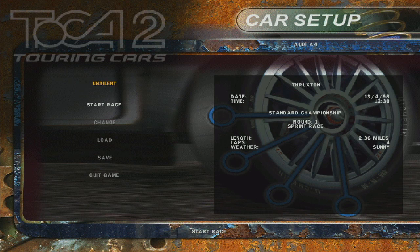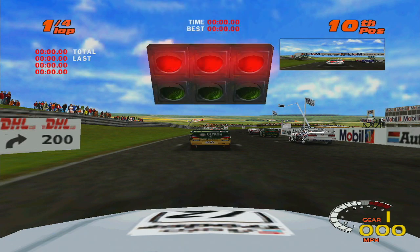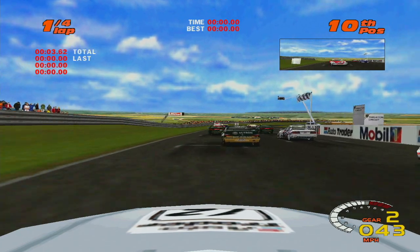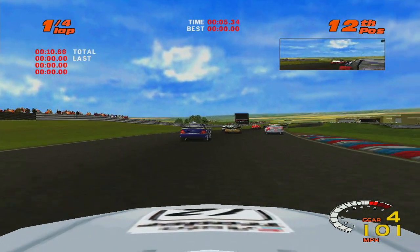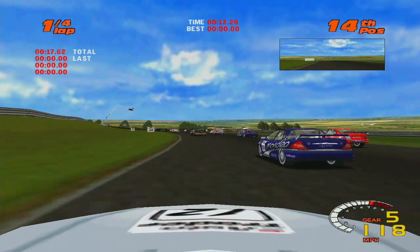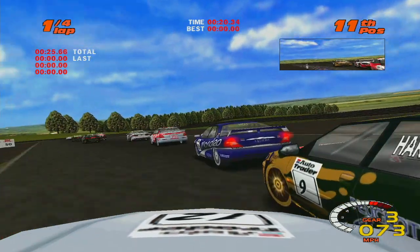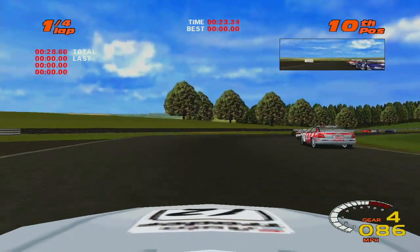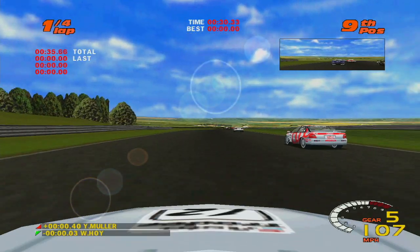First time out — four laps around a sunny Thruxton. All the drivers are on the grid, lights are about to come on. It bogs down a little bit on the start — should have run the revs higher. We got passed by a Mondeo. Now, look left and right — there is proper touring car action! Already getting clattered. We're going to hop the curb around Harvey there. There's Yvan ahead of me. Just rubbing off the side — you can see the paint chips coming off the Ford.